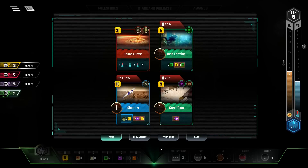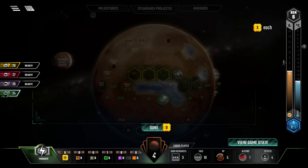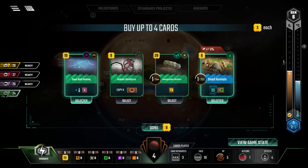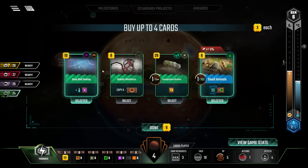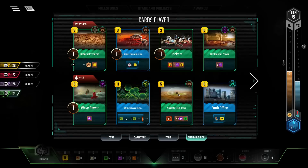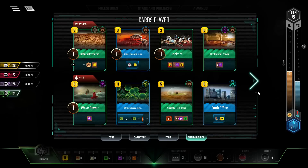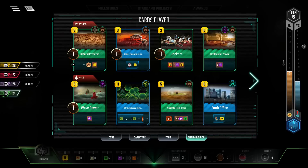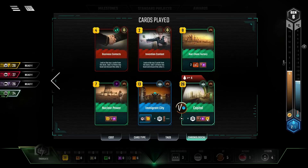Kelp farming needs to get played because that's honey bunches of plants right there. I know we can Demos Down, but there's a lot more things that I want to do. Small animals is worth it to pick up early. Deep well heating is worth it because it gives us a terraforming increase. Robotic workforce - copy production box - it has to be a production box. I could copy like the geothermal powers. Radchem Factory - technically that's another production box. We're taking it.